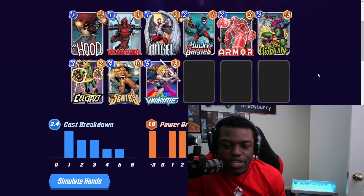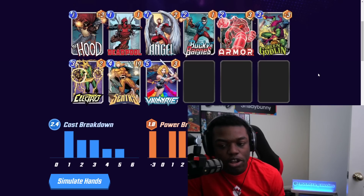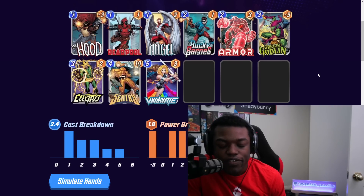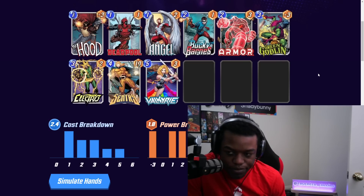Something to keep in mind with Lady Deathstrike: if you're going to buff it and follow it up with a Zola, all your cards have to be bigger than the Deathstrike if you want them to live. Sentry is a very easy card to make bigger than your Deathstrike so that it stays alive if you go Deathstrike into Zola.